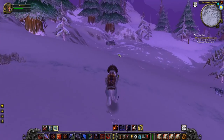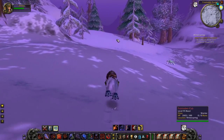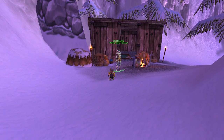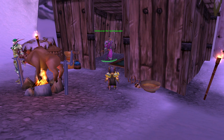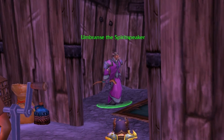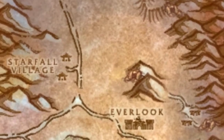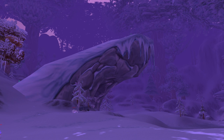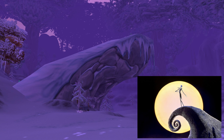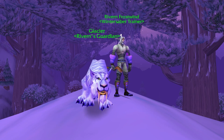To get the mount you need to be Exalted with a very exclusive faction known as the Winter Saber Trainers. This faction only contains three members. Chao Fairwind is in a small camp in northeast Winterspring, along with Umbrunce's Spirit Speaker who's mysteriously hiding inside her cabin. She doesn't actually serve any purpose in-game other than making up the numbers in the faction. Way over in the north of Winterspring on top of Frostsaber Rock — which looks an awful lot like the hill from Nightmare Before Christmas — are the other two members: Riven Frostwind and his pet Glacier, who shares a model with the mount.